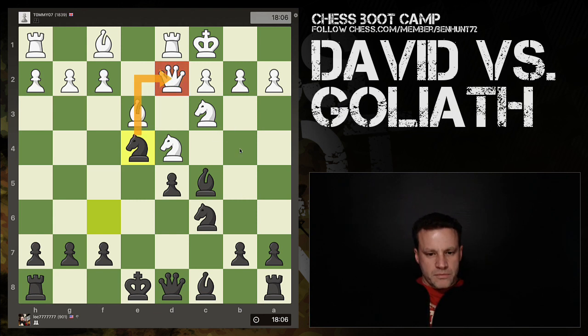We are attacking the queen, and the queen doesn't have many squares to go to. The only piece that can remove this attacker is the knight on c3. If the knight takes, we get pawn takes, and then a knight, queen, and rook are lined up. The queen is currently adequately defended, so I'd evaluate this as not really improving black's situation — black is not yet castled, so I don't see enough in this raid.